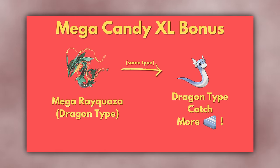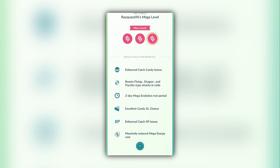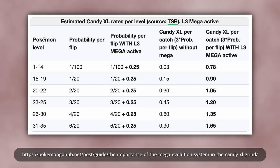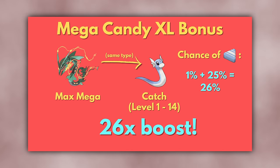But the Mega Bonus is the real story here. The Mega Bonus improves the chance of each Candy XL for caught Pokémon of the same type as the currently evolved Mega Pokémon. The community has figured out that the 'great Candy XL chance' from a high-level Mega means the probability of each of the 3 possible Candy XL is boosted additively by 10%, and the 'excellent Candy XL chance' from a max-level Mega boosts each by 25%. So given a max-level Mega, the chance of each Candy XL from a level 1 to 14 Pokémon goes from 1% to 26% — a 26 times increase.